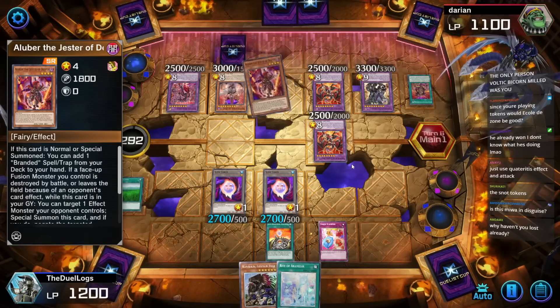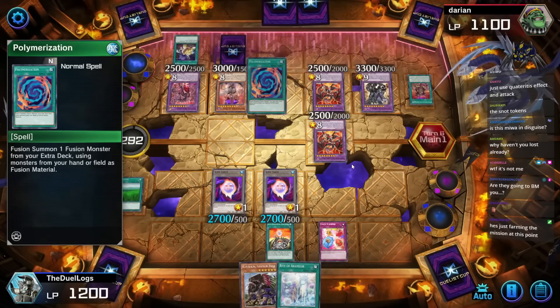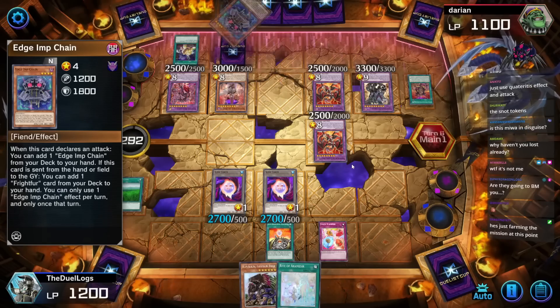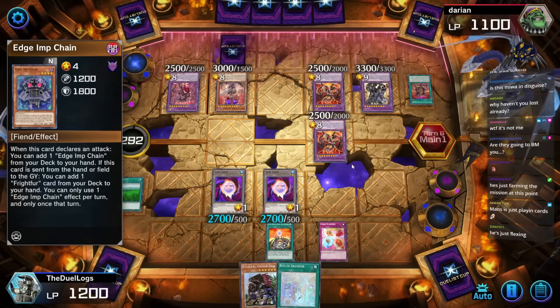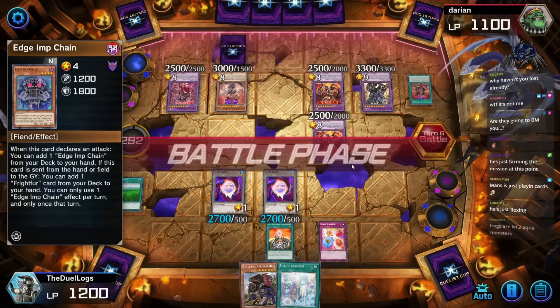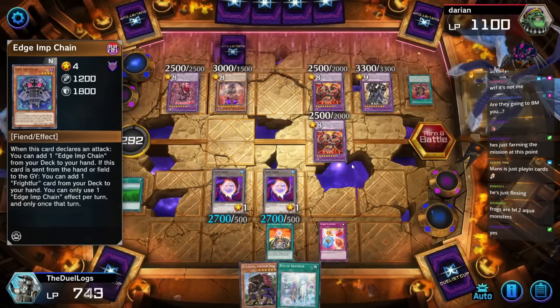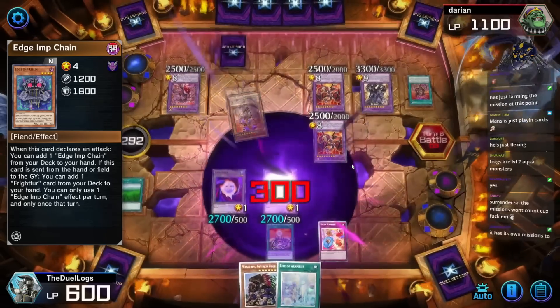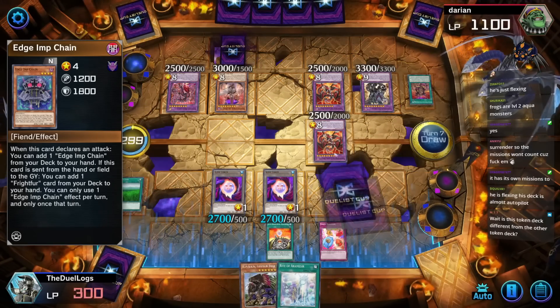He put out two Tax Dragons — what the heck. Miwa, aren't you at work right now? He's just farming missions at this point. You can do mission points in the Duelist event. The Frogs are level two Aqua monsters — but they're not tokens, and I need tokens. Surrender — the missions won't count because forget them. They couldn't win this turn.